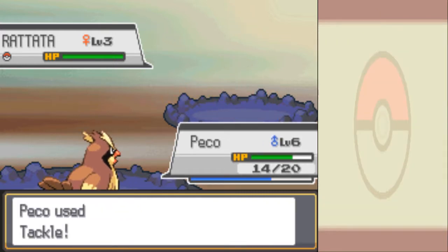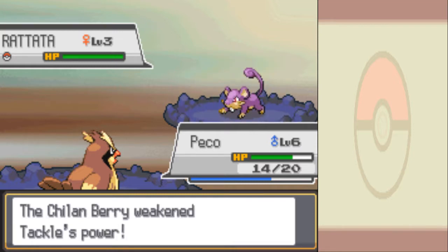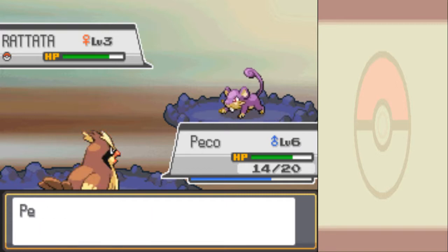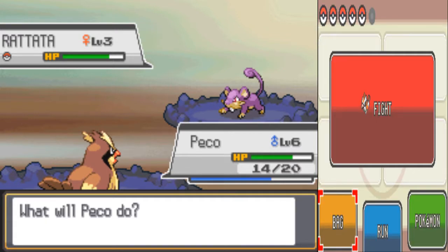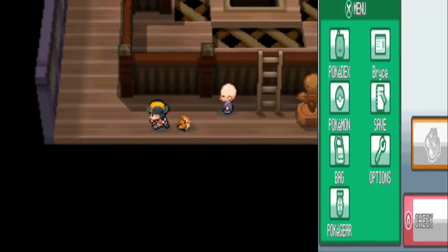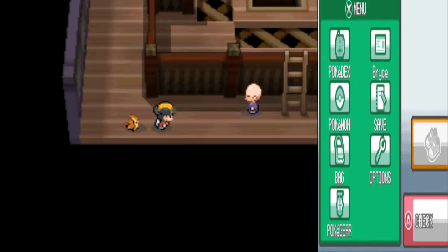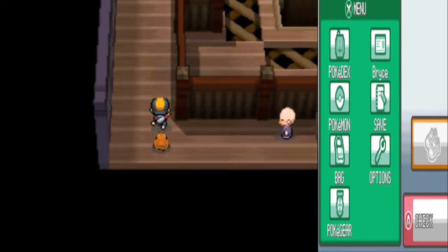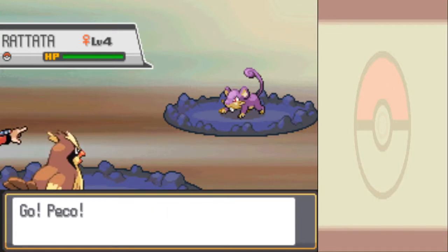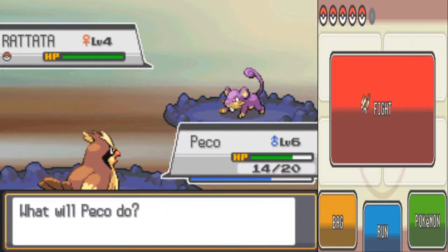Let's do a tackle. He has a Cheri Berry. We're gonna run because we have to be extra safe in a Nuzlocke. The thing that's worst for us is lowering our defense and then landing a crit. That's the scariest thing in this — believe it or not.